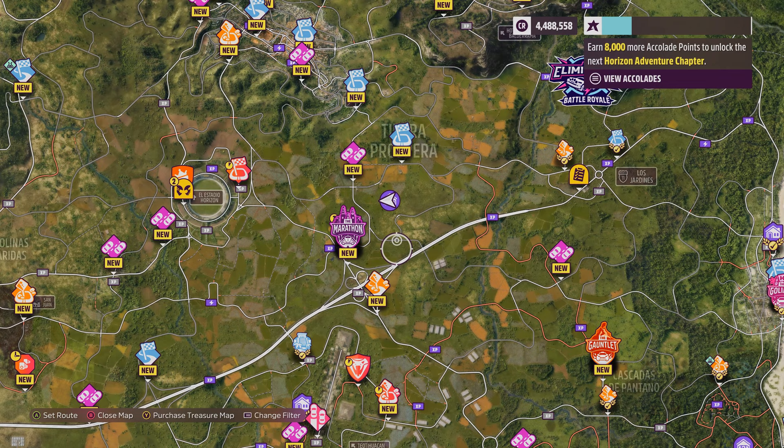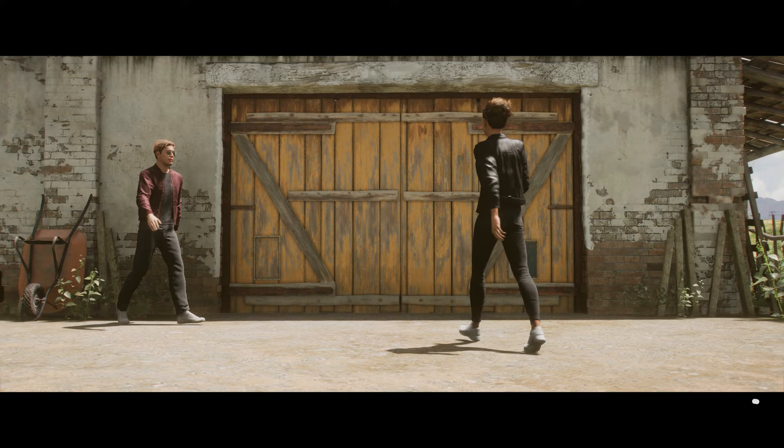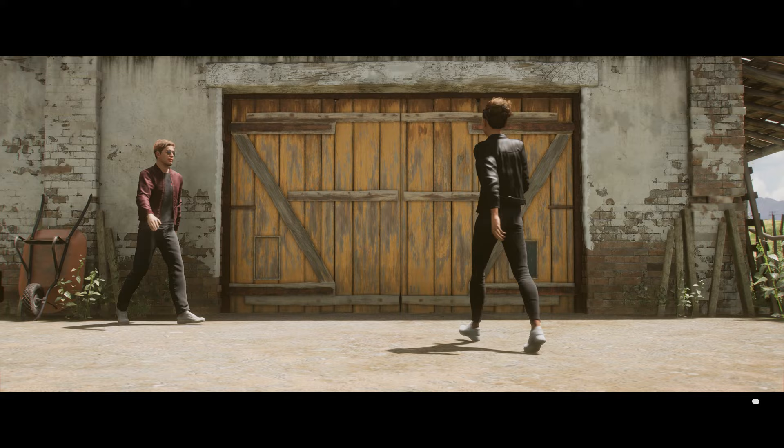My seventh Forza Horizon 5 Barn Find is below the Tierra Prospera area on the Mexico map. Cruise around the fields for a while and eventually the elusive barn will appear. What do you get? A Ford F100, which is a classic pickup truck with a very distinctive front end. If you have sheepdogs, they will love it.